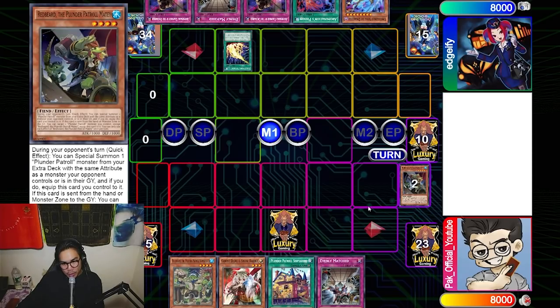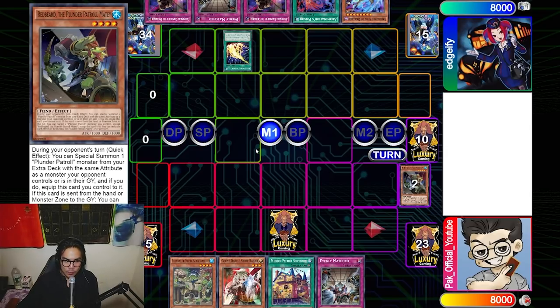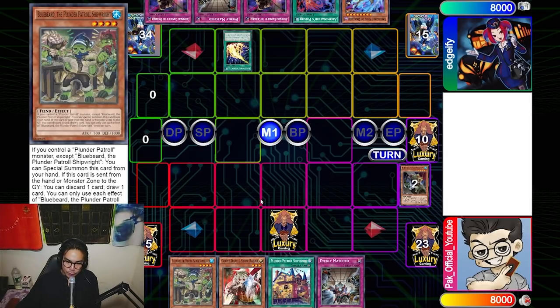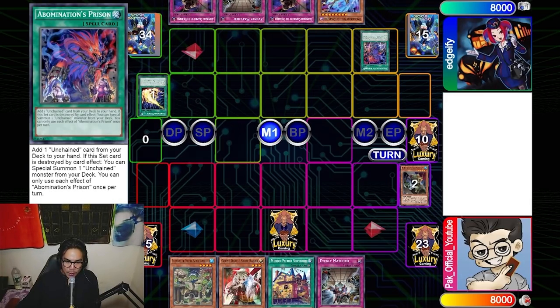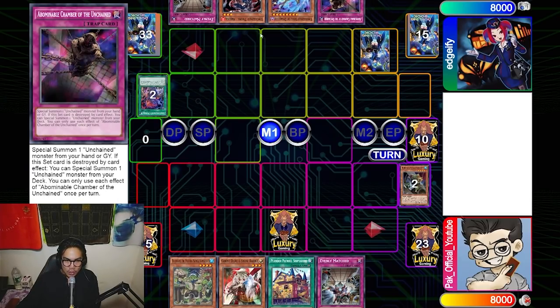My opponent activates Lightning Storm and destroys my monster instead of the set — which makes sense because he's playing Unchained, all his monsters are Dark, so I could tag out into Darks and Morgue to banish his cards for a big advantage swing. He activates Abomination's Prison to search Arua, then sets Abomination Chamber of the Unchained. Here's an important technical ruling: I actually don't shotgun Cosmic Cyclone on the Chamber even though I know he has Arua in hand.